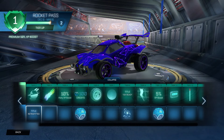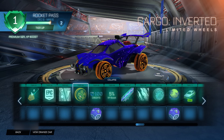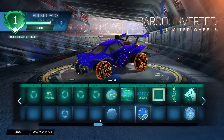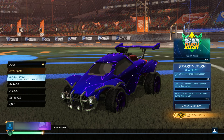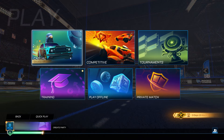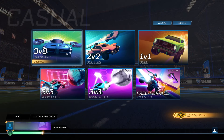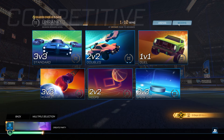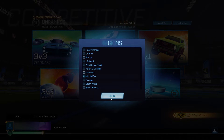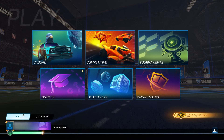Go into your Rocket Pass and scroll all the way up to tier 64. Click on it ten times — one, two, three, four, five, six, seven, eight, nine, ten. Then go back to tier 41, the Retcon decal, and click on that ten times as well. Then go to Play Casual, change the region to Europe only, and queue 3v3 Standard five times. Then go back, go into Competitive, change the region to Middle East, and queue 3v3 Ranked five times.